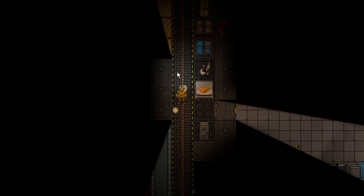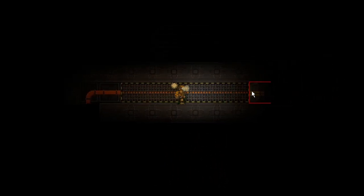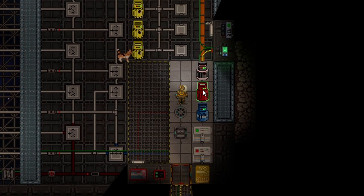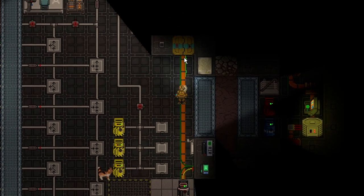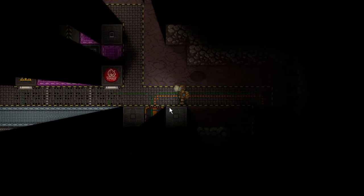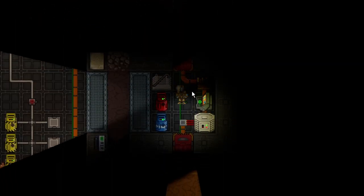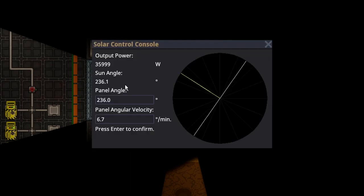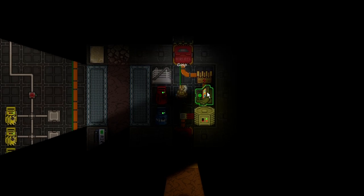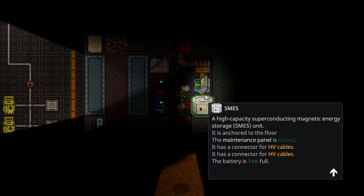How do you find solar panels? There are two ways. You could just wander maintenance until you find a solar control area. Or, what I would recommend, is you will always find the solar panel areas if you just go out into space and follow the edge of the station — this is essentially foolproof. As you can see here, this is another solar control area, and the HV cables come here, lead to a cable terminal, and charge SMES directly.